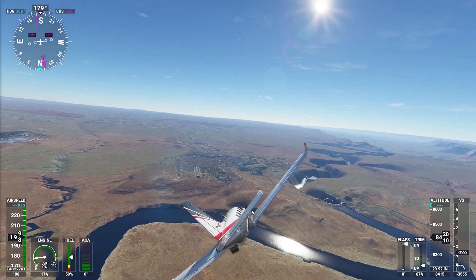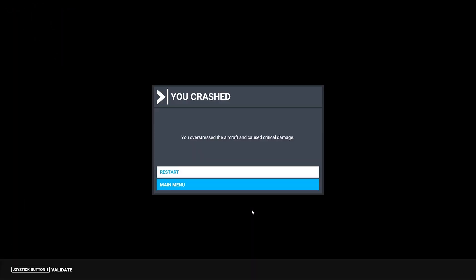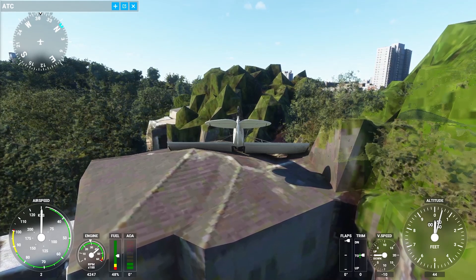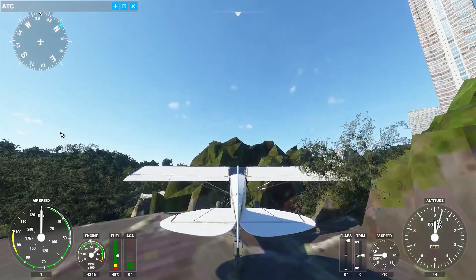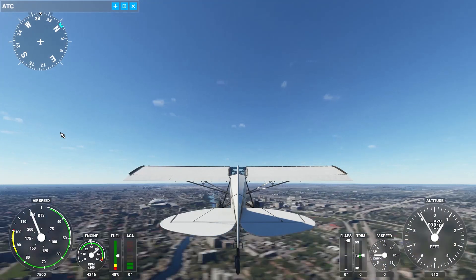What's up my fellow virtual aviators, this is Captain Jan Clint, and in this video we're going to show you how to turn off damages so you never experience the black screen of death again, and we're going to show you how to use slew mode, which allows you to pick up your airplane and move it anywhere in the world that you would like.